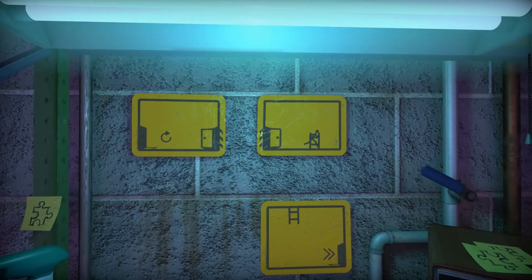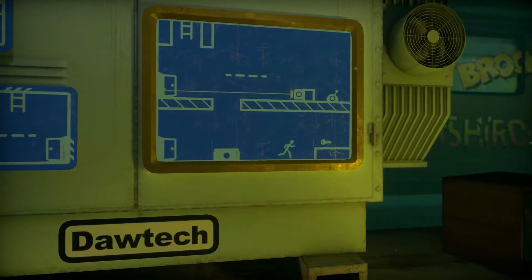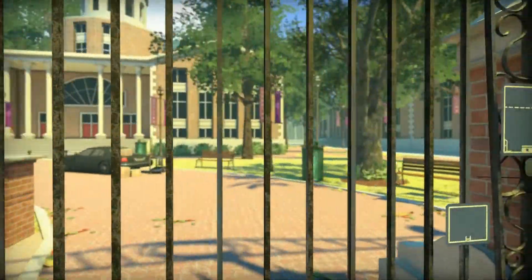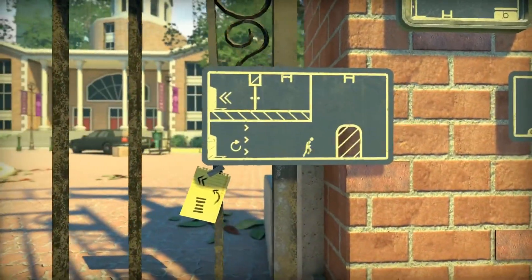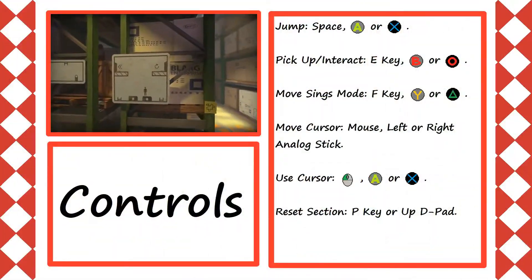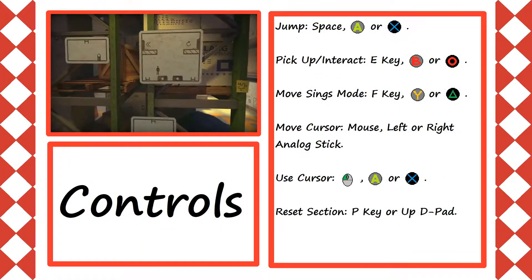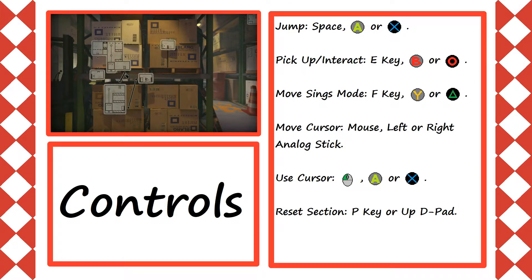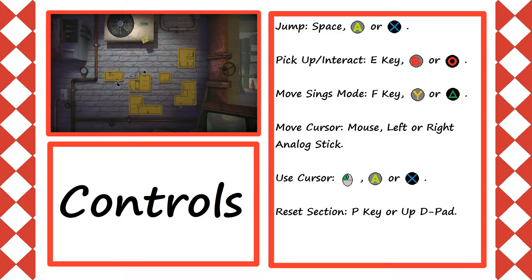Each puzzle section requires you to find the exit and sometimes find keys and connect electricity to open it, but there's just one problem — you are stuck on one single sign, and this is where the main mechanic comes into play. When pressing a certain button or key, the camera zooms out and you can move the signs around with the cursor. Then you can connect each sign to one another that will open a door or raise a ladder that you can use to enter the sign that it's connected to. But if the connection is not perfectly aligned, then the doors and ladders will not respond, which is represented by lines that are aligned but not tied together.